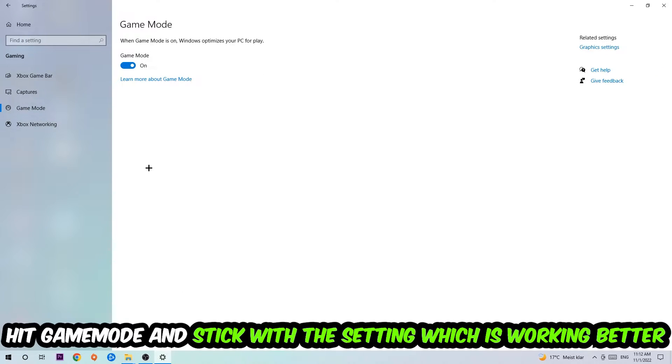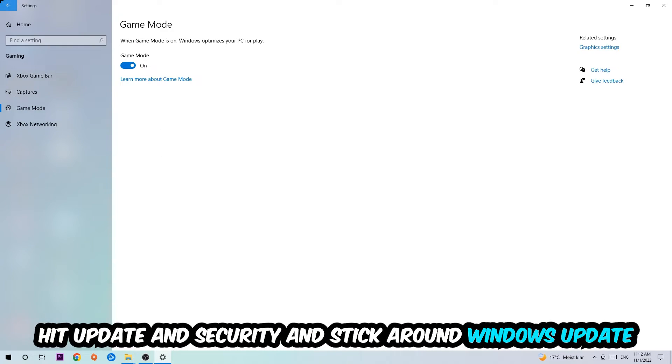Next, hit Game Mode. I can't tell you definitively to turn this off or on — you need to check it for yourself and stick with the setting that works better for your system.